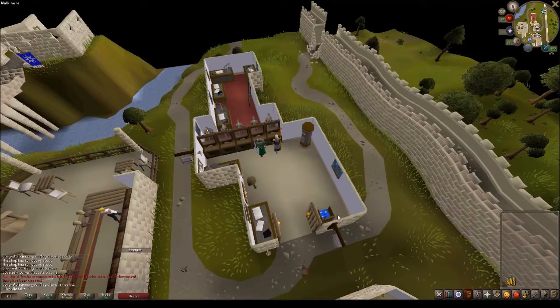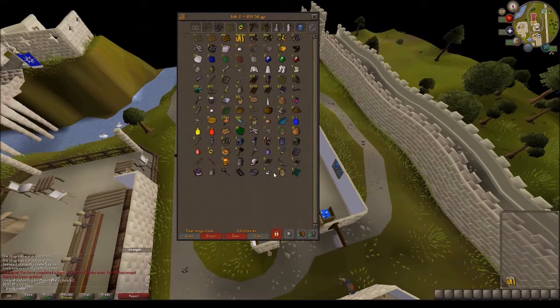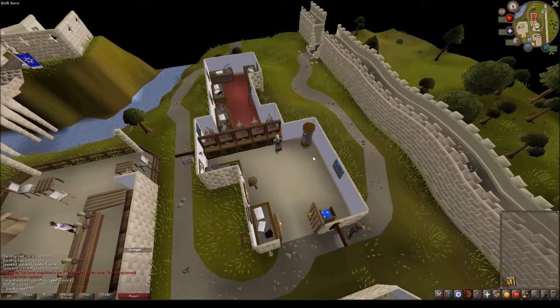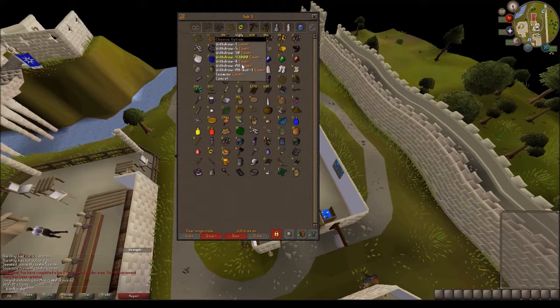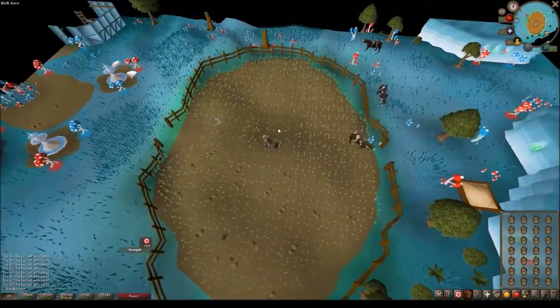Finished alching all the bows and netted about 365k — pretty decent profit. I've got 84-85 alches I could still do but I'll hold off. I'm going to run down to the charter ship and start buying soda ash, seaweed, and buckets of sand to make molten glass for earth orbs. I'm 62 magic now so I can make earth orbs and buy battle staves daily to alch for more profit. Cash stack is sitting at 458k.